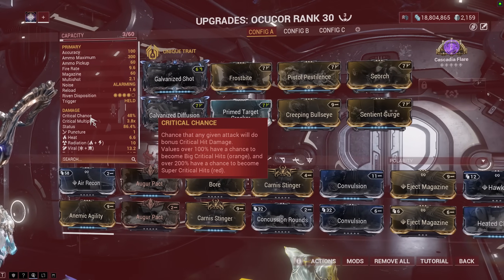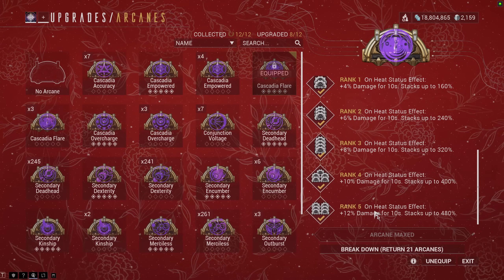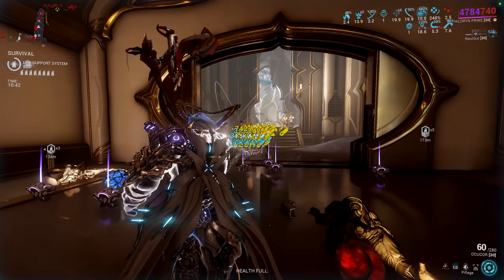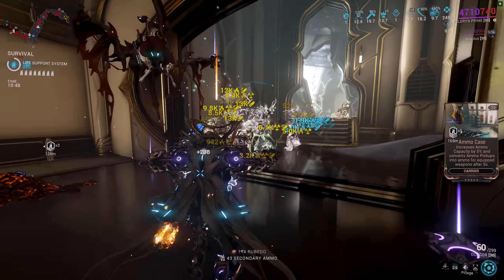The stat line of Okoka is borderline mastery rank fodder even with these mods, but it begins to shine when you have all the damage stacked from Cascadia Flare and then the buff from the Sentient Surge. It's madness because your Okoka can refill its ammunition and kill super fast when the Sentient Surge plus Cascadia Flare buff is active.